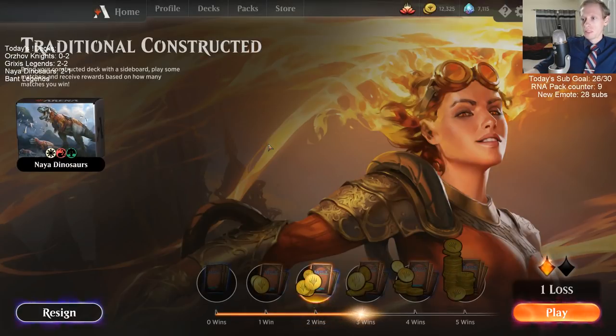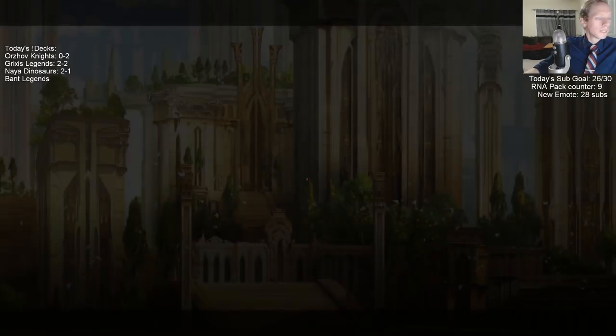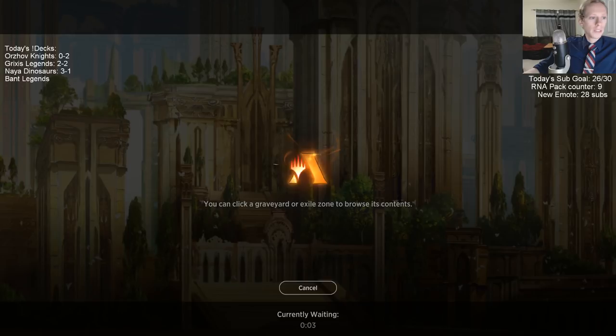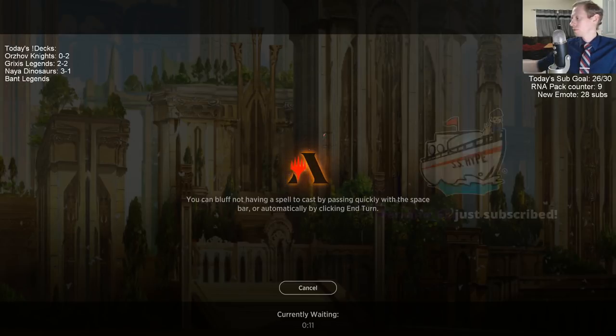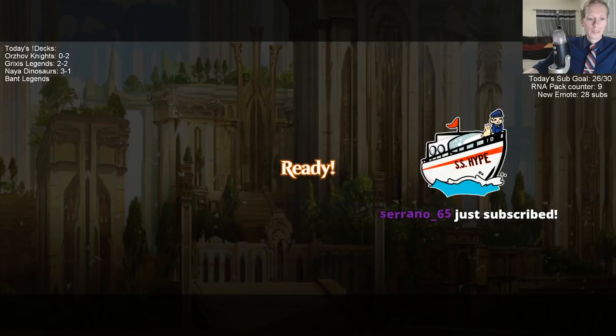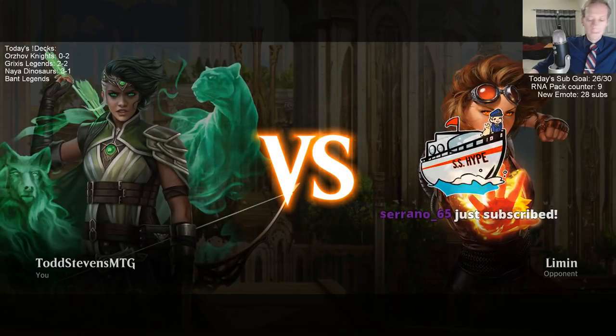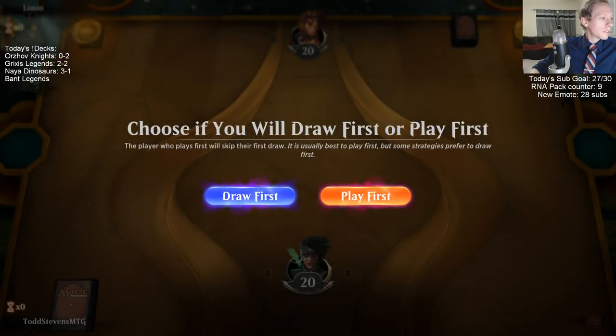Oh no, we didn't get to see it — I clicked it too fast. I was all excited it was a rare but clicked it too fast. Alright, Naya Dinos three and one. Serrano — getting that storm count to 27. We're at the halfway there now — 27 subs, and 27 subs away from a new emote now.